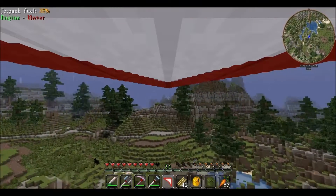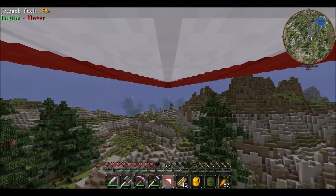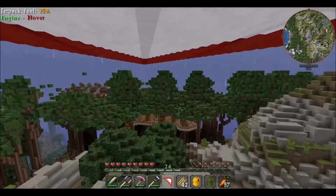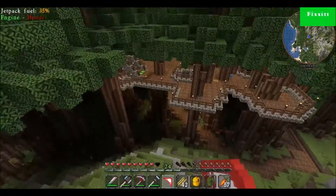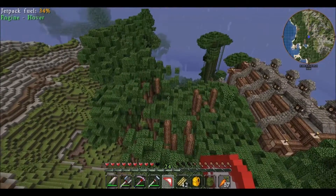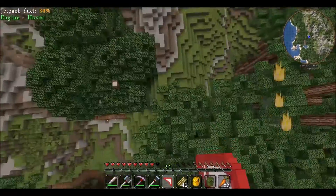I looked at two different solutions for getting ender pearls. One is the obvious one, which is find the End and go there and kill the dragon — which is pretty clearly what I'm working towards. That is going to be the goal. I looked at doing an MFR harvester. I'm really bummed about those trees. Look at that — this totally sucks. I don't know why this damn harvester would reach over this far.